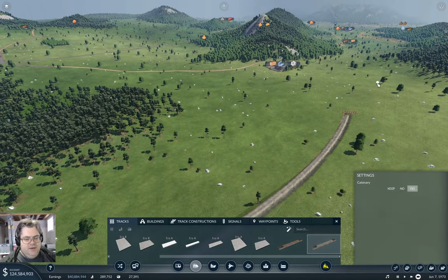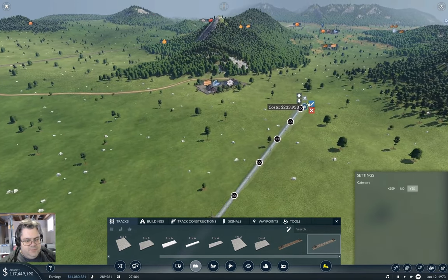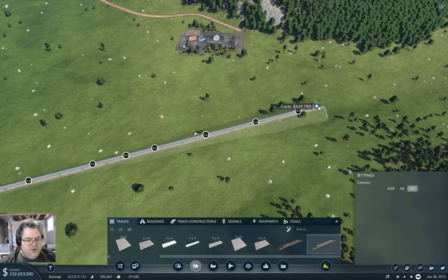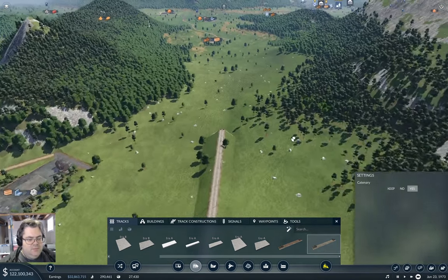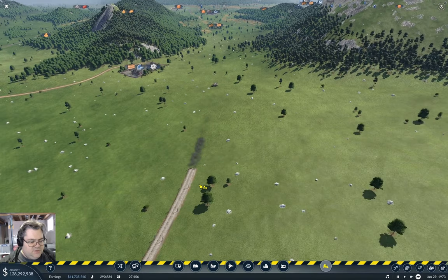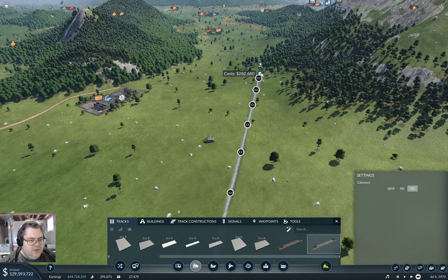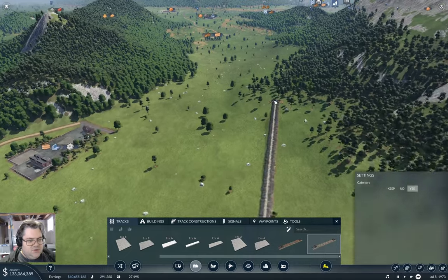Now I need to head for the gap. I should be able to do that no problem. That is going to do that. And that needs to go just about like that. So if we do that, now I need to punch through here, which shouldn't be too much of an issue. We've got a significant downhill going here — that is a significant downhill.